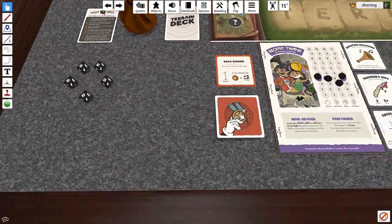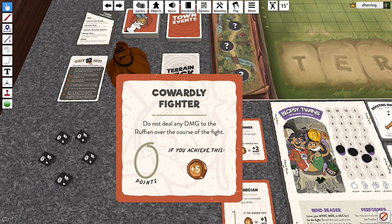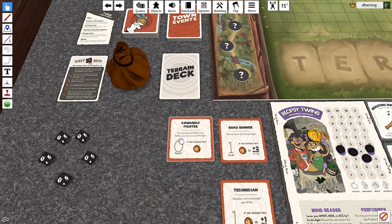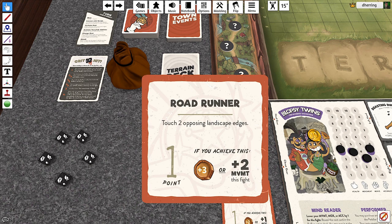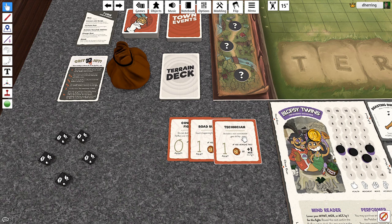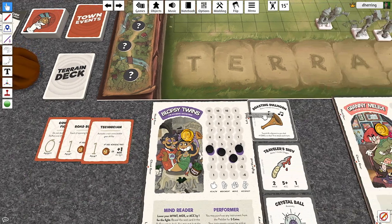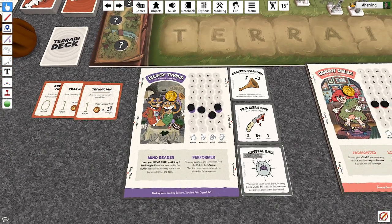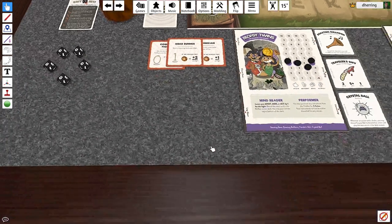Road Runner — do not deal any damage to the ruffian through the course of the fight. If you do that, you don't gain any achievement points, but you do gain five coins. Touch two opposing landscape edges — means you've got to run to both sides. If you achieve this, you gain plus three coins or plus two movement for this fight and a point toward being sheriff at the end of the game. Activate non-consumable gear ability — so that'd be like activating this horn, for example.